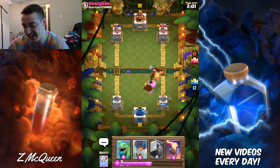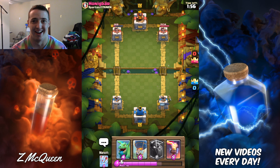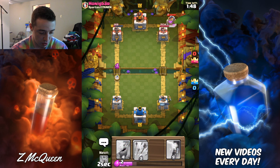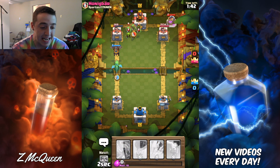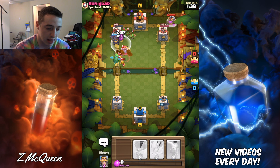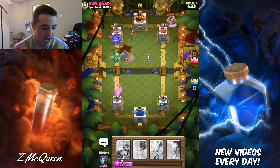Swat him again. All right, so we kind of traded there. We're going to go ahead and do a really quick push here and then we're going to follow up with baby dragon. I feel like we don't need anything else other than baby dragon. Maybe like a little zap here. I didn't even hit all of them. That's amazing.